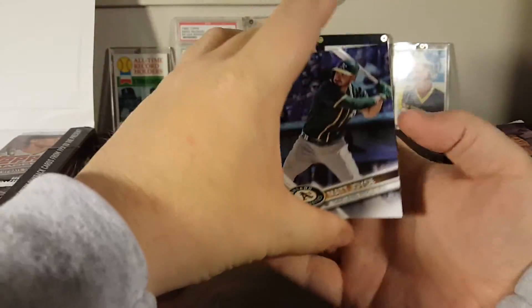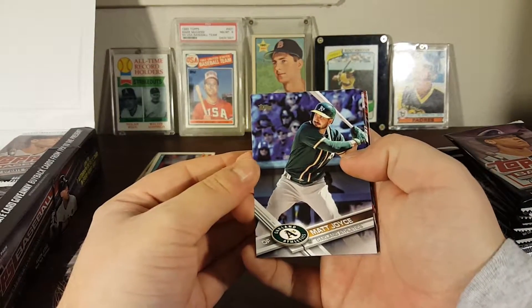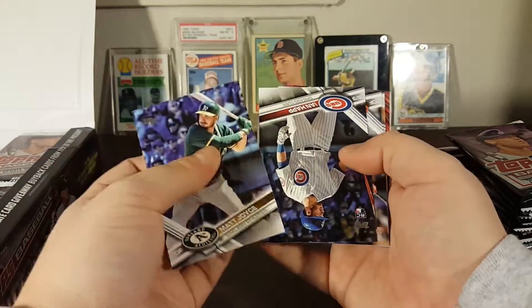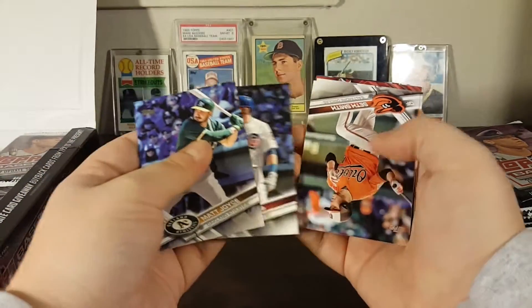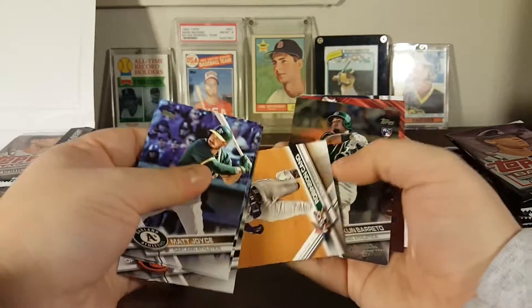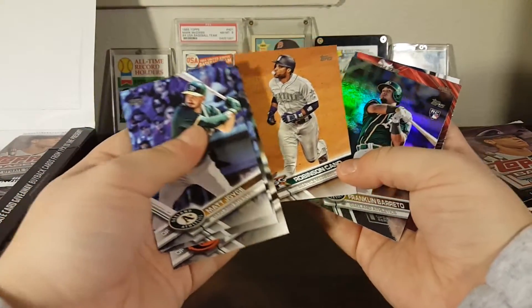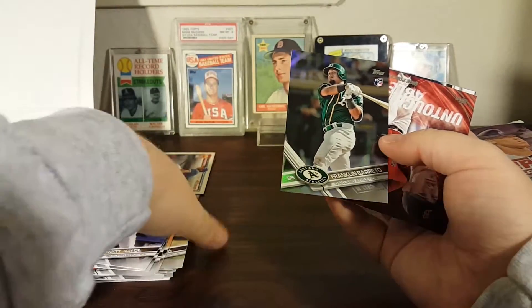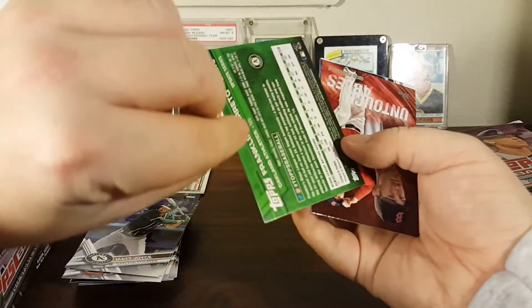I know this Update Series is only 300 cards — I'm hoping to complete the set, I don't think it's likely but I hope so. Matt Joyce — there's a good A's card. Ian Happ rookie, Seth Smith on the Orioles, Robinson Cano. Oh look at this — what is that, a rainbow foil? Franklin Barreto rookie — he's actually a pretty good one.